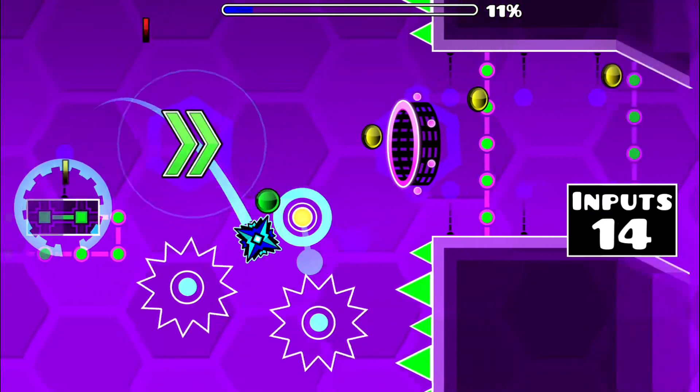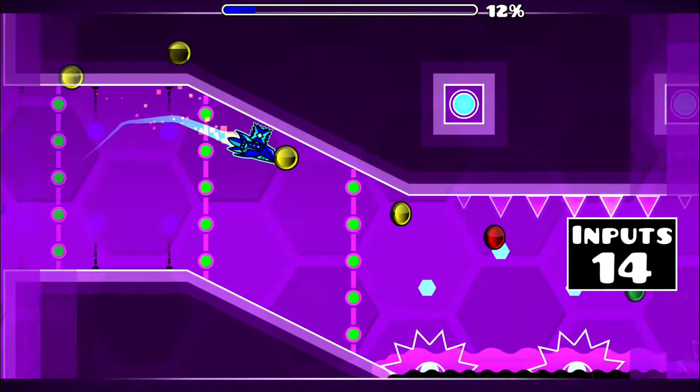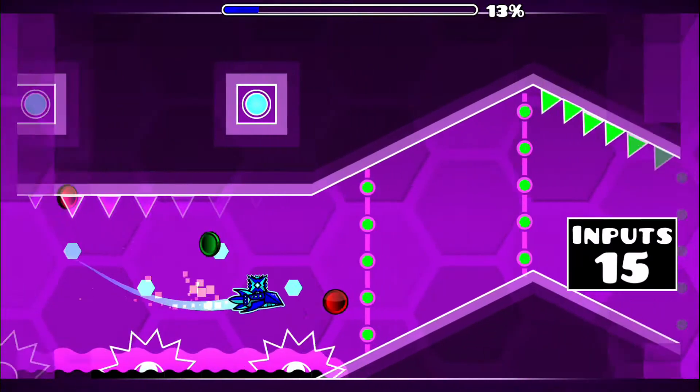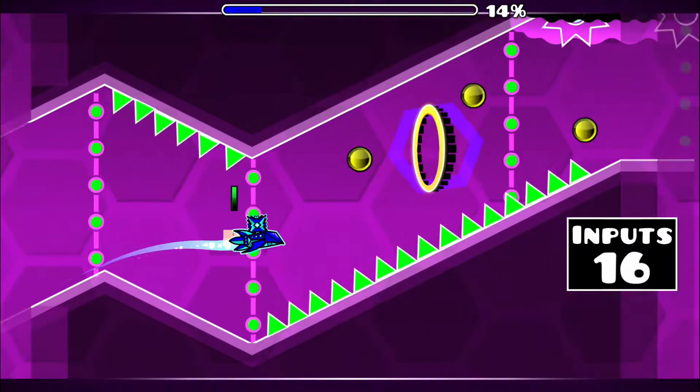Ensure that you're holding as you fly up into this ship section. You'll need to hold as you grind along the ceiling. At this point, when you begin to swoop upwards, swiftly release and allow yourself to fall for a bit so you don't crash into the spikes above.